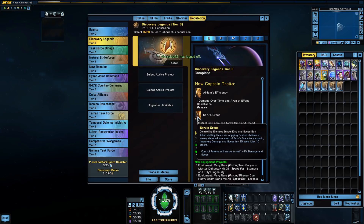Saru's Grace is interesting — it kind of caught my attention, especially for gravity well ships. When you slot this trait, applying control abilities to enemy ships adds a stack of Saru's Grace to your ship, improving damage and speed for 20 seconds, maximum 10 stacks. That means you can have a total of 10% damage boost and 10% speed boost. It kind of catches my eye for science builds.